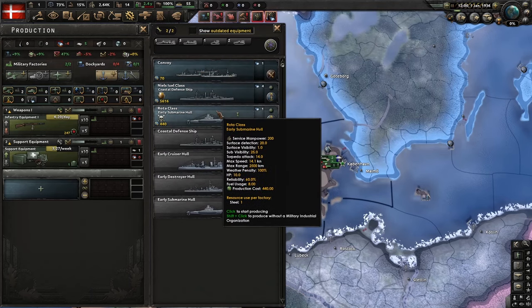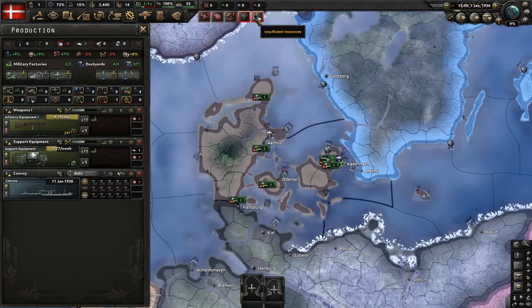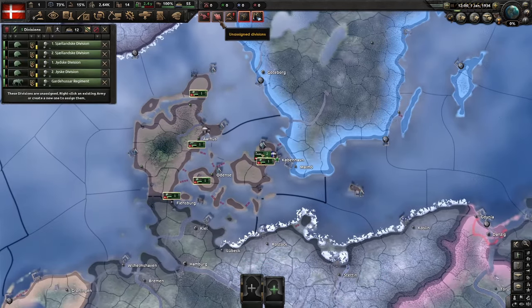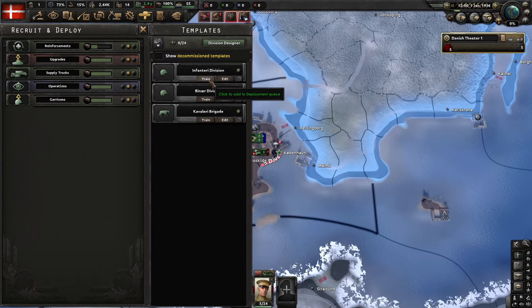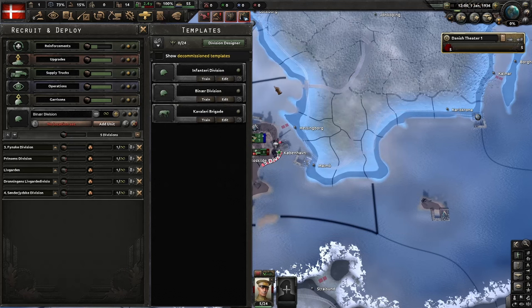I want to talk about the starting moves. You're going to take the first focus, Reaffirm Neutrality. For your research, I would recommend trying to stay up to date with infantry, as that's going to be the most important technology because of how short this campaign is, but also keep up with industry and some research speed bonuses as well.